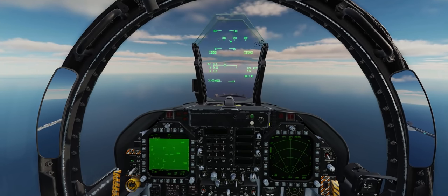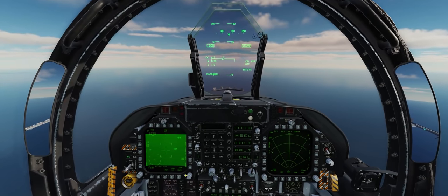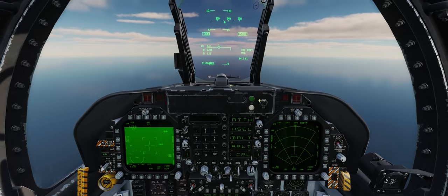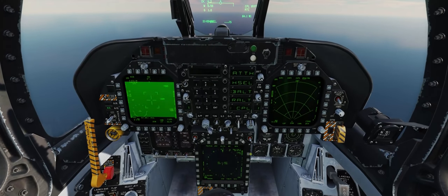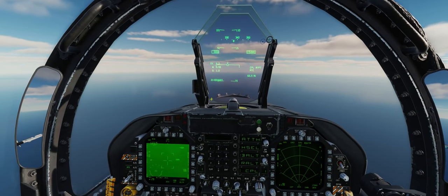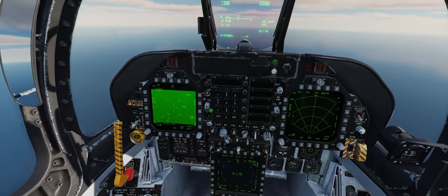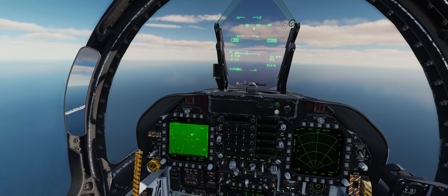Since we're doing a lot of heads-down work with the targeting pod and radar today, we want pilot workload as low as possible. We have barometric altitude hold on at 15,000 feet coupled to waypoint one, auto throttles on at 300 knots indicated. Our air-to-ground radar is on the right DDI, our HSI is on the MPCD between our knees, and our FLIR targeting pod footage is on the left DDI.